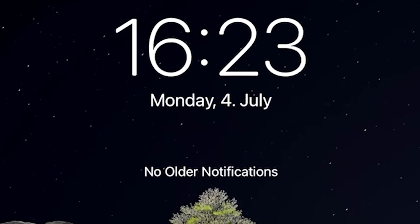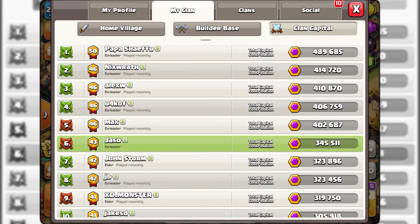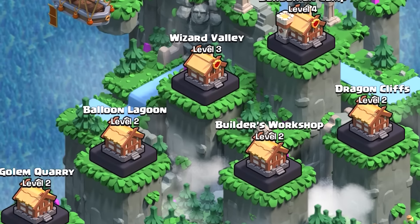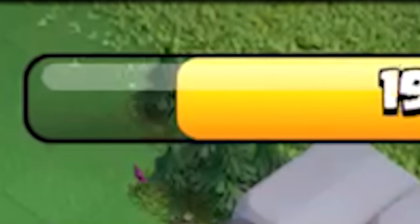The day was 4th of July when I started the challenge to see how much capital gold I could get in one week. So far I had donated a little over 345,000 gold towards our clan capital, but that was about to change as I was going to find out every possible way to make extra gold.